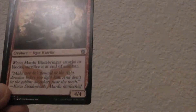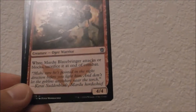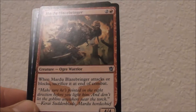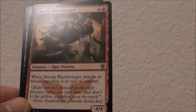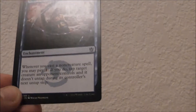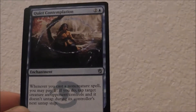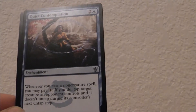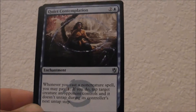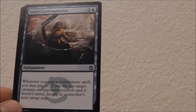Our first uncommon is Mardu Blazebringer — a 4/4 for 3 mana. Whenever it attacks or blocks, you sacrifice it at the end of turn, so you get one attack or one block out of it, your choice. You put it on the board and then wait for the opportune moment. Quiet Contemplation — whenever you cast a non-creature spell, you may pay one; if you do, tap target creature in the opponent's control and it doesn't untap during their next untap step. To really make this work, you're going to have to build around it. It's good to have in the first pack if you want to go that direction, but I advise against trying to build those unique cute decks because if you don't get the right pieces, it just falls apart.